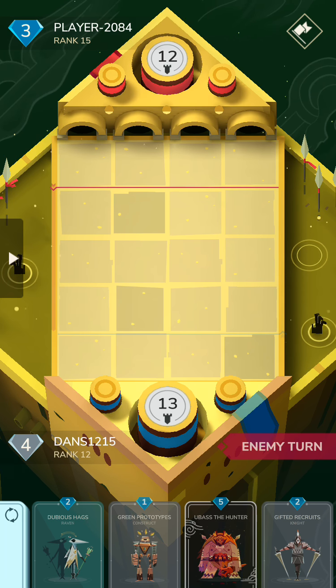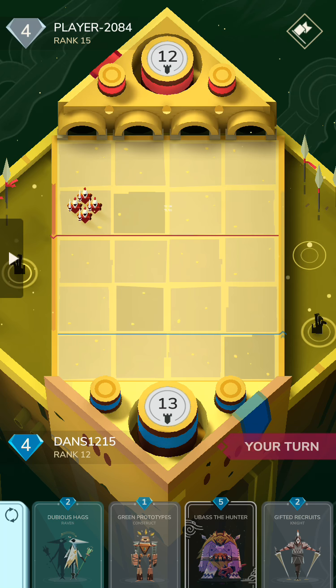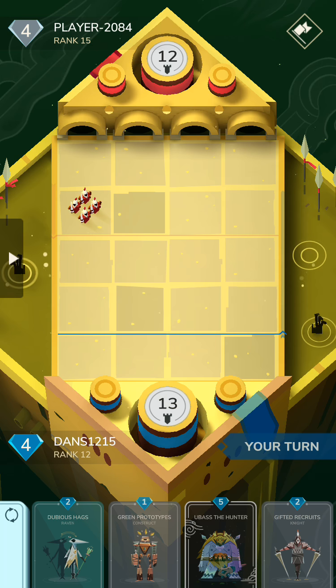This deck is basically more of an aggro deck — it seeks to win pretty fast. The two star cards of it are Toxic Sacrifice, which at level 4 deals damage to all surrounding units, which is broken as hell. It's a great control tool and a great aggro tool, and all in all it's the card that wins games the most.